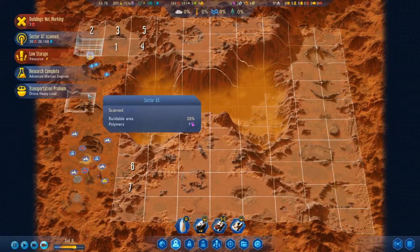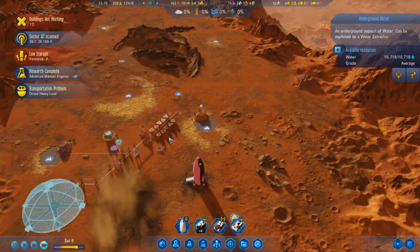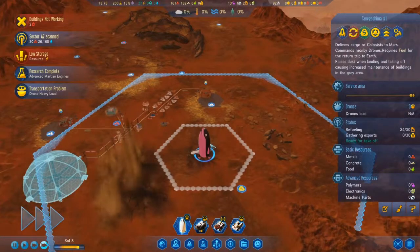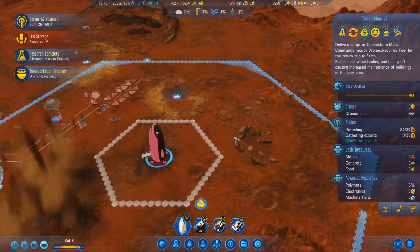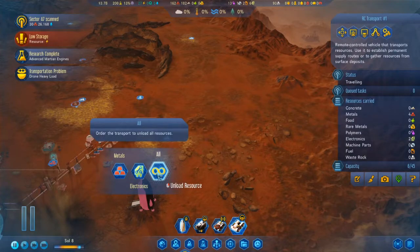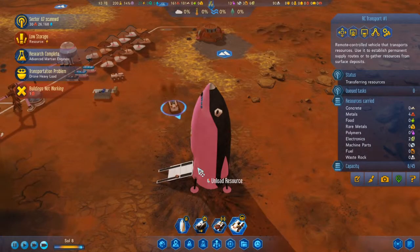That's unfortunate. I guess we'll have to survive off of moisture evaporators for a while, which could be a problem. I think the dust storm has just ended. Abort launch sequence — wait, what? There isn't anything extra on board. There are some metals and some electronics. Now the drones are going after them.